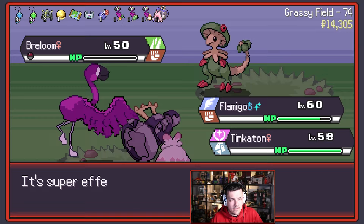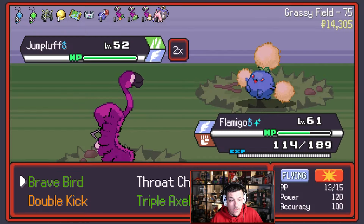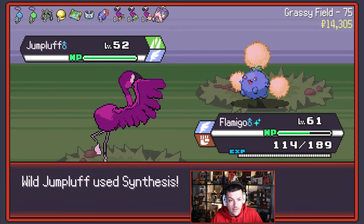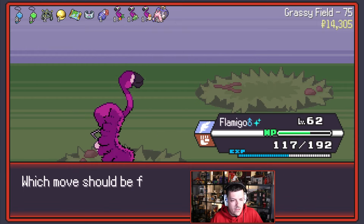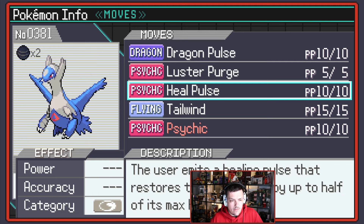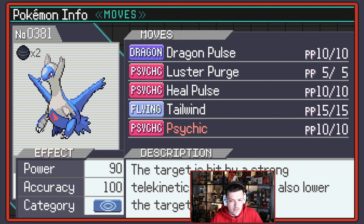How are you so fascinating, Tinkaton? I don't know what I did to make you so quick. We grab a Rare Candy for Flamigo — as you are the star of the video, I'm hoping that you can smash it. The four-times super effective is going to do well. Psychic? Actually, Luster Purge is considerably better than Psychic. I quite like the others, but yeah, I don't think so.